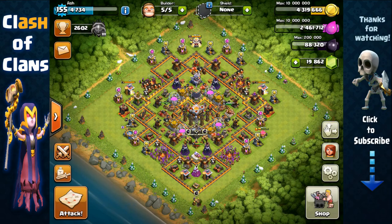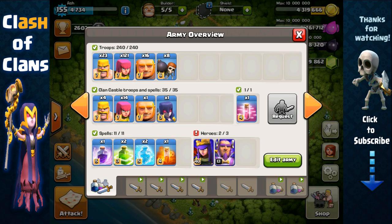Hey guys it's Ash, and many of you have requested seeing some Town Hall 10 and 11 farming attacks. In this video I'm going to share my usual method of farming as a Town Hall 10 or 11 player, and that's simply GBarch with lots of giants — 16 of them in fact, 8 wallbreakers, a couple of barbarians, and a bunch of archers.